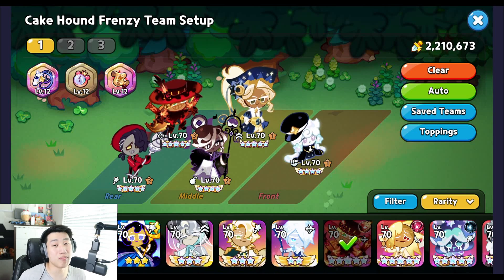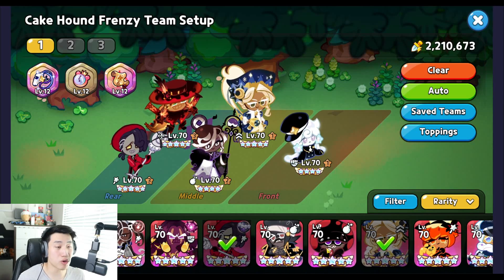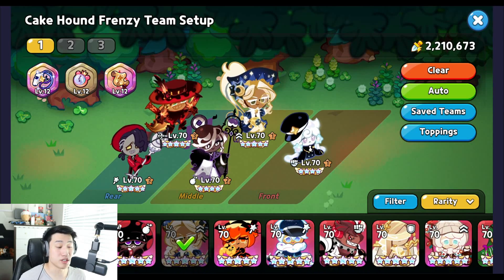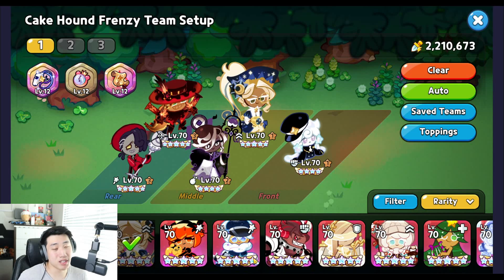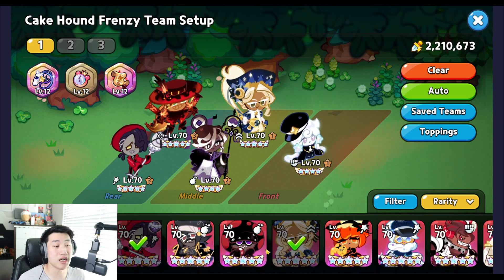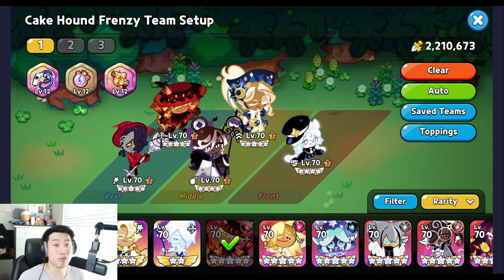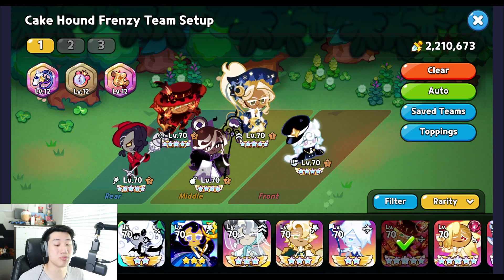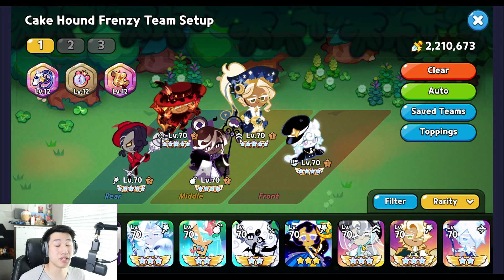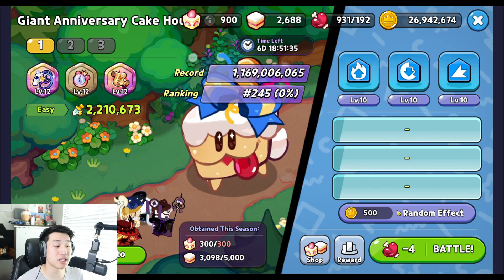Most players should already have Eclair and Milky Way. If you don't have Milky Way, Dark Choco with its 13-second cooldown or another tank works, but Milky Way is used for defense reduction. If you lack Eclair, Moonlight Cookie is an option, but Eclair is preferred because its weakness debuff stacks up to four times, maxing out at 100 percent.